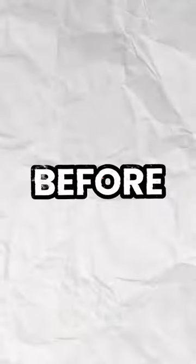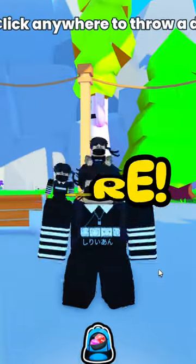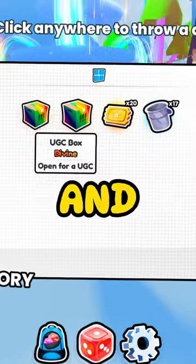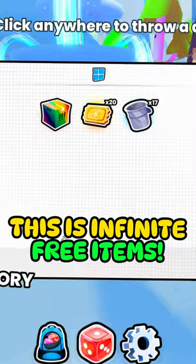Get unlimited free items. Click like and subscribe before we start. Join this game, then roll the dice. The dice will give you a UGC box — open it and get the free items. This is infinite free items; repeat the process.